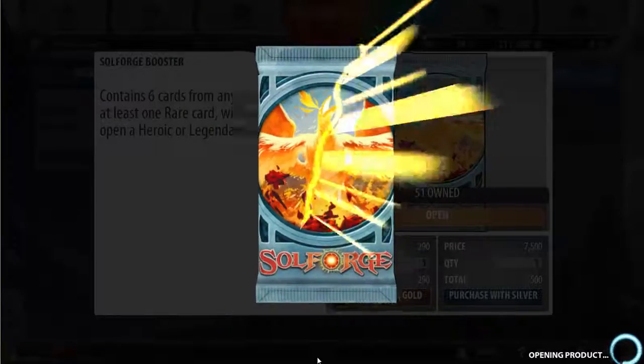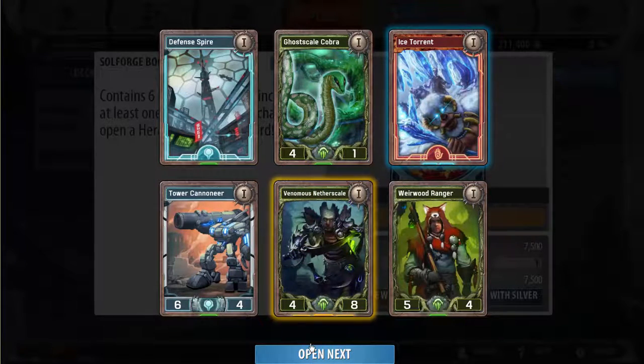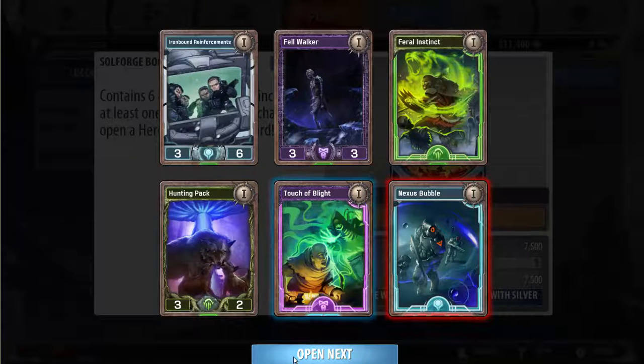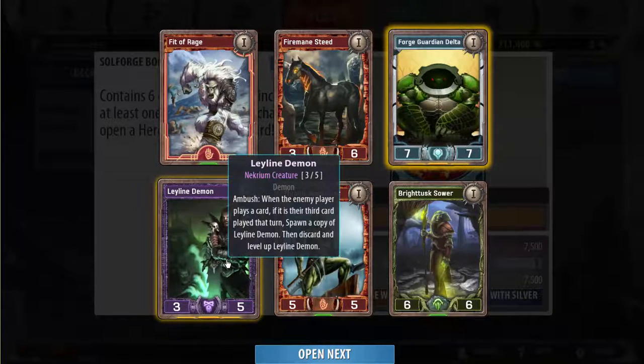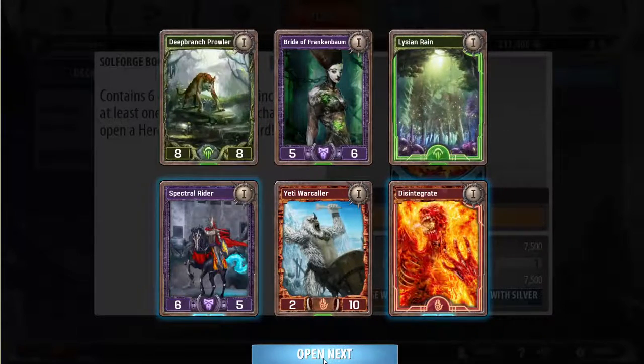These cards aren't that good. Venomous nether scale is okay in poison decks — nothing special, but you can play it. Nexus bubble is not really playable anywhere; I've played it in robots a couple times just to get armor for gauntlet of Solgrim, but it's not even that good. You can play it if you want to — I don't think it's bad, but you're probably better off not playing it. Leyland demon is a really solid card if the format is conducive to lots of free spells — that's pretty much it — because it has such bad stats at rank 1; it's really only worth playing if you get it for free.